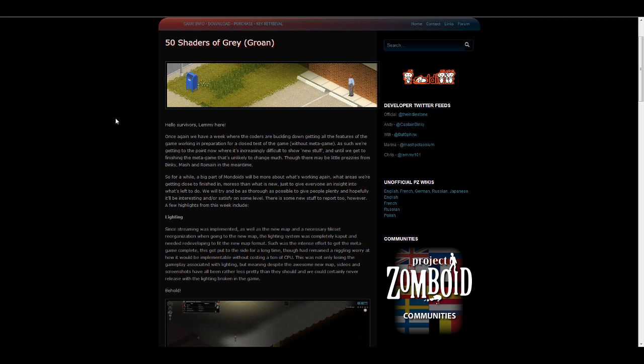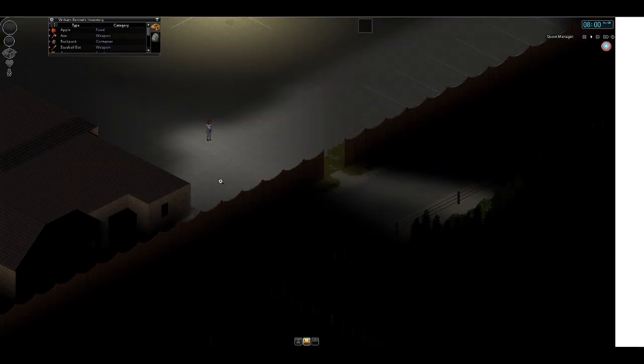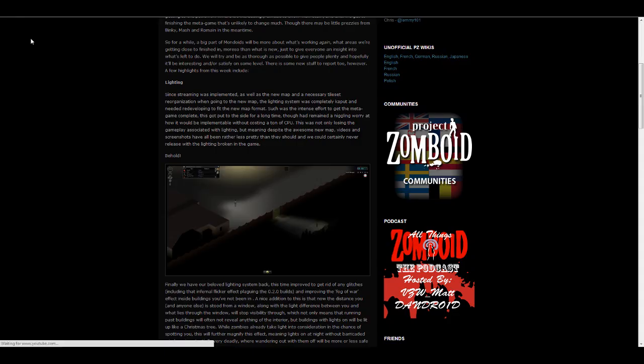But this time we have some stuff to talk about. One of the things taken out earlier in the 0.2.0 builds was the lighting. It had been taken out because with the new map, it just wasn't working the way they'd like it to. One of the big issues with RC3 was it just wasn't working with the new big map in general. But now it's back — they were able to figure out a way to make it work and not destroy PCs in the process. The lighting is looking really good, really atmospheric, and the line of sight seems to be working nicely. You can even take a look at the inventory and the moodles.